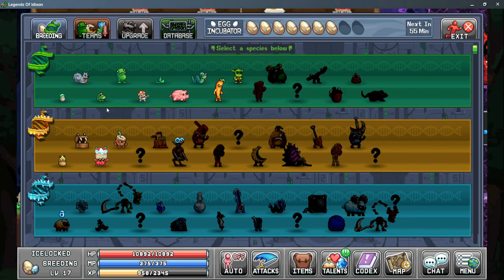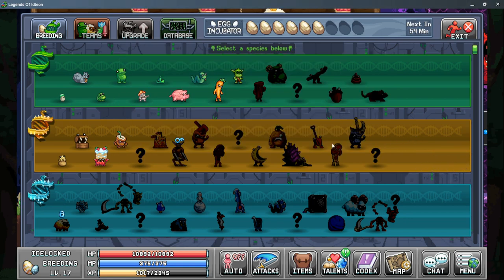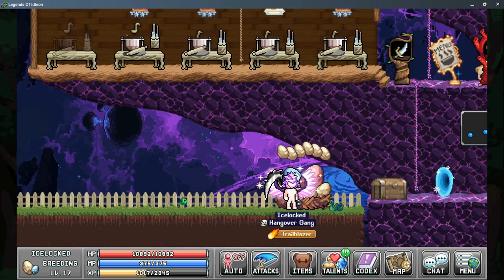Your goal in the Breeding tab is to simply unlock more pets. Each of these pets will have a new trait. As you unlock more pets, you'll eventually unlock the red mushroom, which initially will have a little gold key icon. When you unlock that gold key, it will unlock all of the World 2 pets, starting with the Sandy Pot. You follow the same path down, unlocking more and more pets to eventually unlock World 3 and so on.